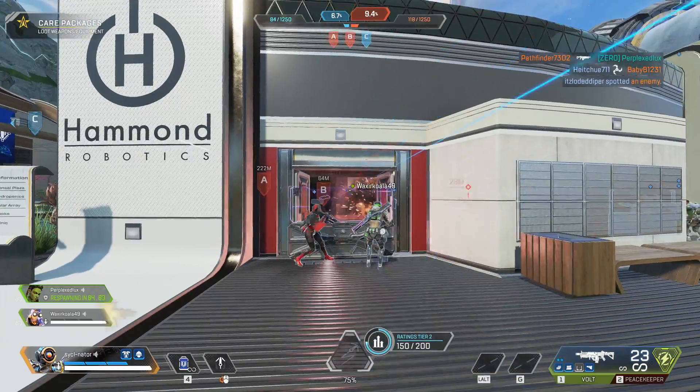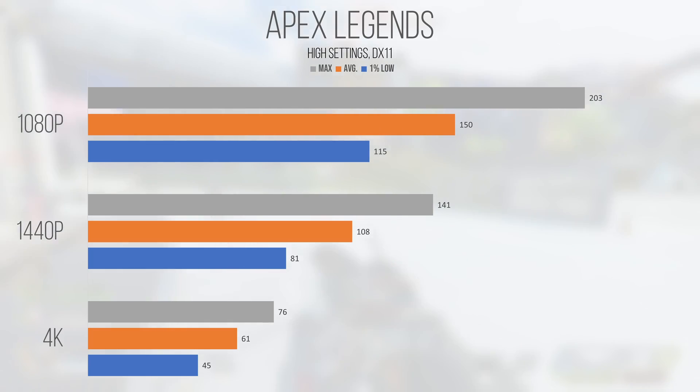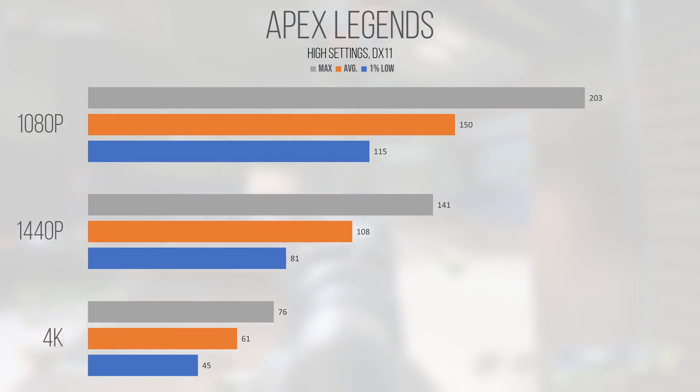Starting off with the classic from 2019, Apex Legends performed excellently at 1080p and 1440p, and was also playable at 4K. This isn't at competitive settings, so your framerates could look even higher than what's shown here, but at the settings tested it's hard to argue things are running poorly. With a 150FPS average and a 1% low of 115 at 1080p, the 2060 is able to return a high refresh rate gameplay experience, and if you're willing to turn the settings down, things can look even higher.